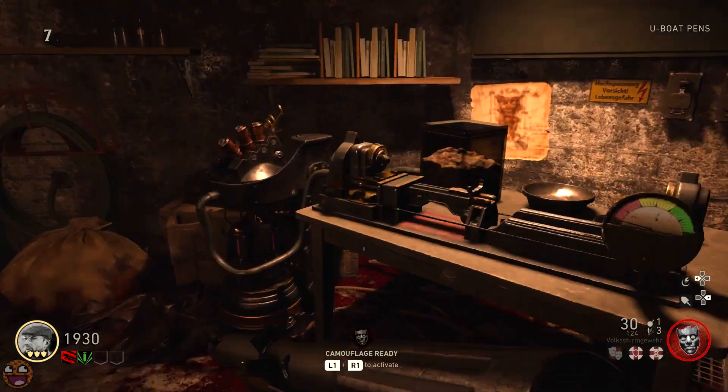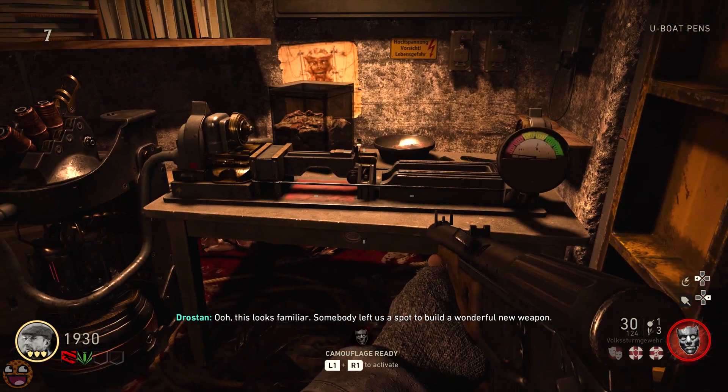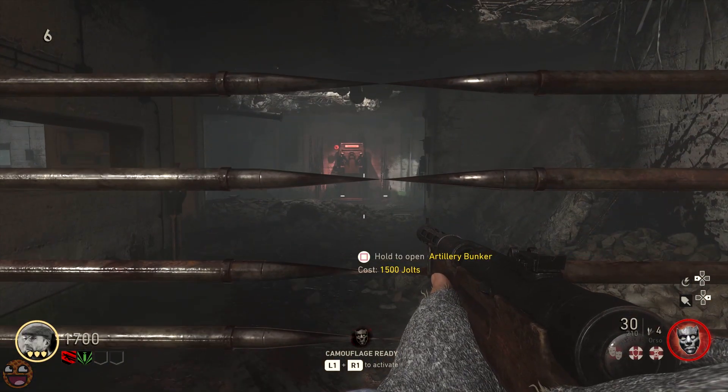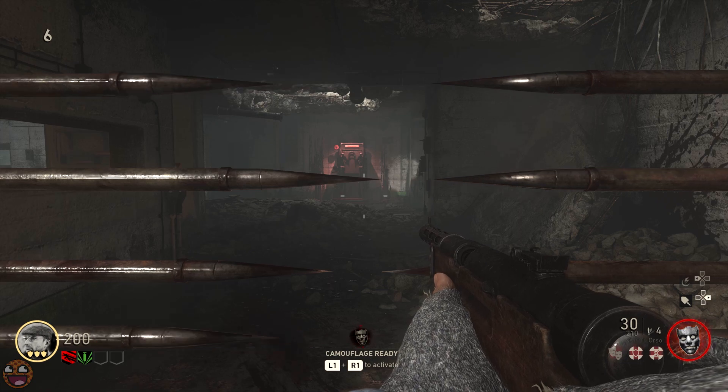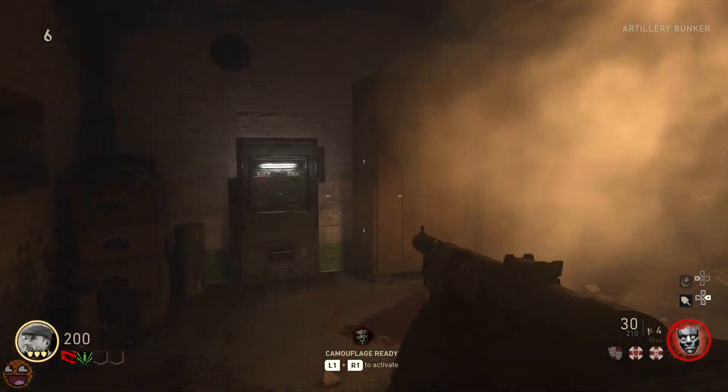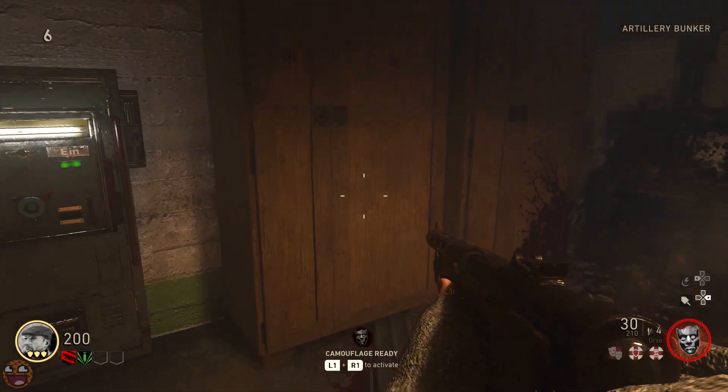This first location contains the actual buildables bench where the saw is built, so that's pretty important. The other, which is in the Grubbin area of the map — the very top area — contains the second power switch, but it also contains one of the parts we need to build the saw.